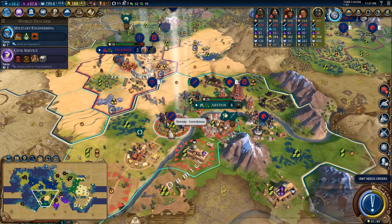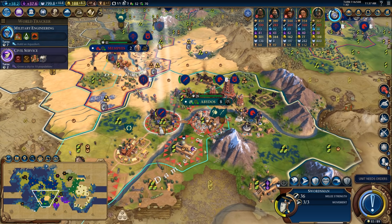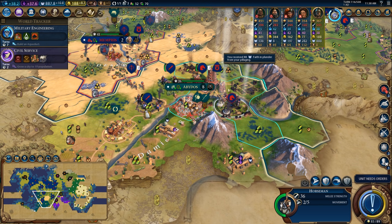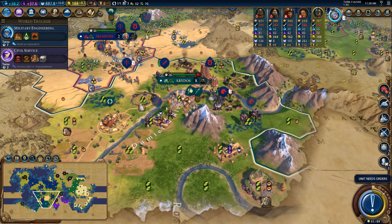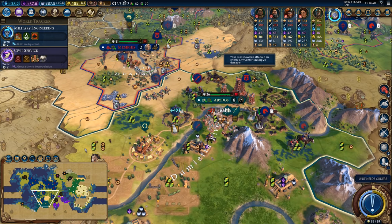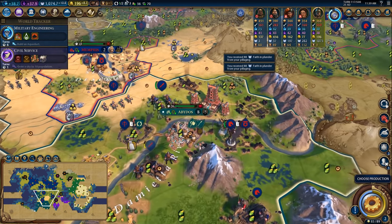I've got an entire military that needs to be handled here. I'm worried about stepping forward and pillaging this trade route, so I might just hold on for a turn and wait till it gets a little bit closer. We may as well pillage this district again — that'll bring down the combat strength of the city, and perhaps it will be worth my while to pillage these sphinxes as well. We'll get in position to do a bit of pillaging on those because now we have a bunch of faith saved that we might be able to buy something useful with.